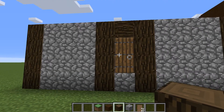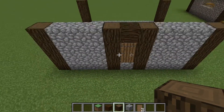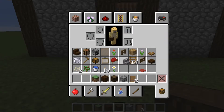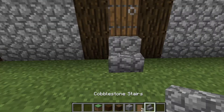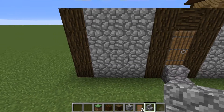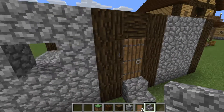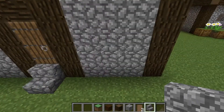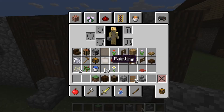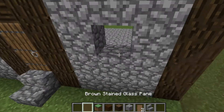Get some cobblestone stairs and place them at the front. Now go to the middle, two up, and bash it out in the middle - two up and bash it out - and then get some brown stained glass and fill them in.